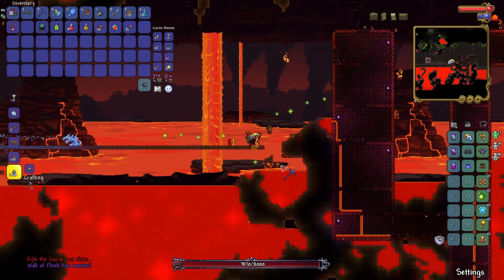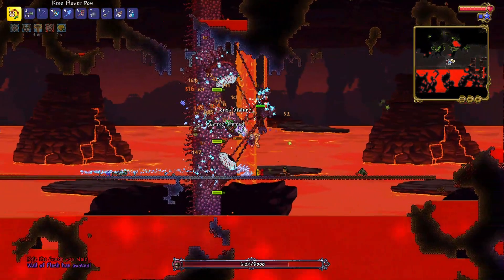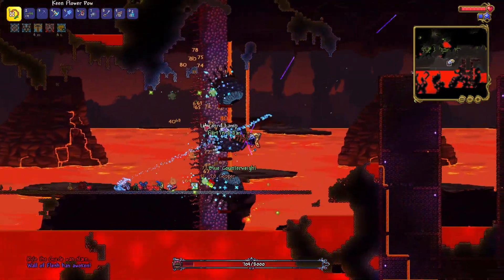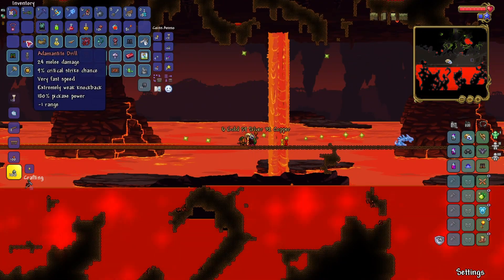And now let's summon the Wall of Flesh. Oh shit, it spawned on the wrong side. Kill it fast! Okay, come on. Thank god it died soon. And looks like we won't need to mine any hardmode ores, because we got an adamantite drill.